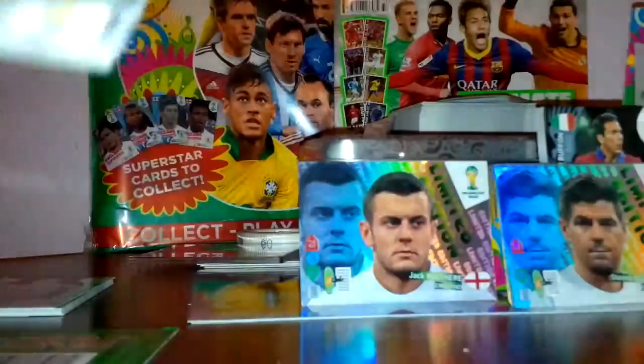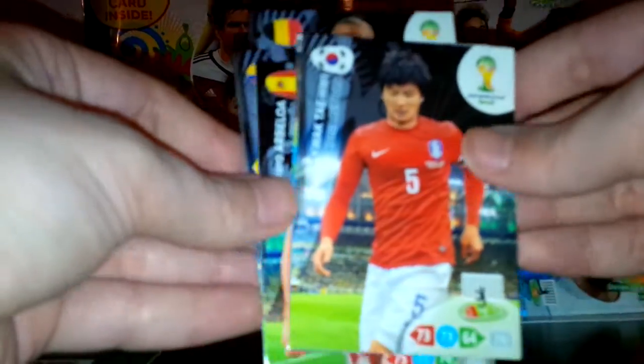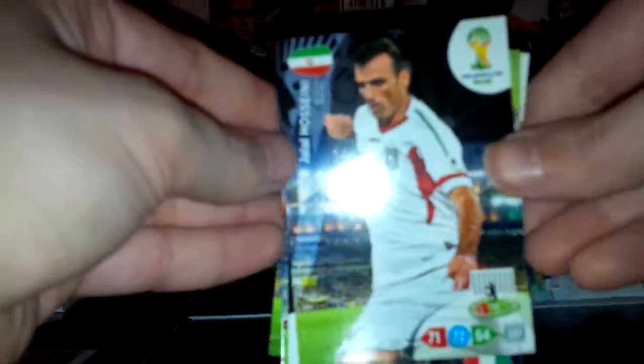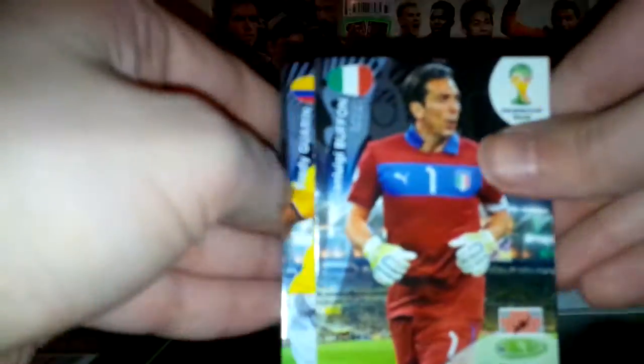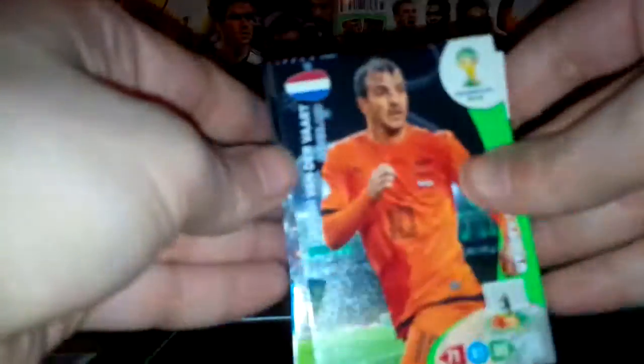Pack two is from the middle at the front of the multi-pack. We've got Van der Vaart, utility player for Holland, Vincent Kompany of Belgium, Kwon Tae-hwi of South Korea — a base card — and a Landon Donovan expert USA card. Albeloa of Spain base defender, Hosseini of Iran, Buffon of Italy, Fredy Guarín of Colombia, and Benzema of France. That's pack two.